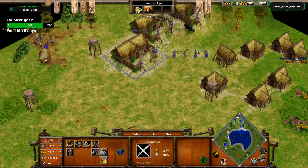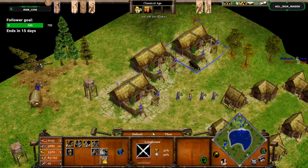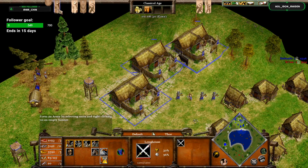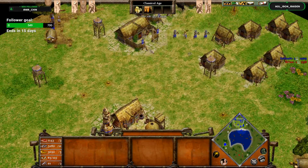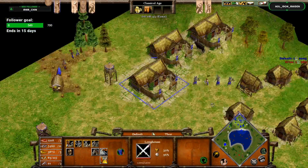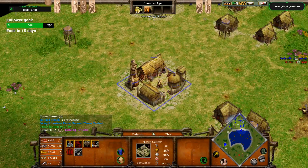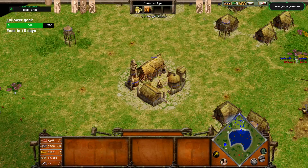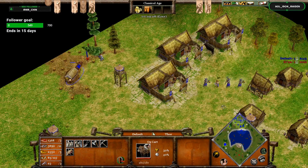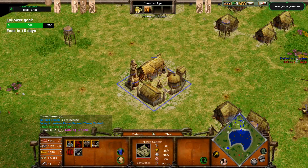One thing I want to point out: even though these longhouses are in control group 2, you can still cycle through them individually. You can set this as a hotkey — it's called 'finding a building.' The default hotkey for that is holding Control and then pressing the hotkey for that building. So if I hold Control and press C, I cycle through each longhouse one at a time. Similar to clicking H for a TC, you can cycle through buildings using Control.